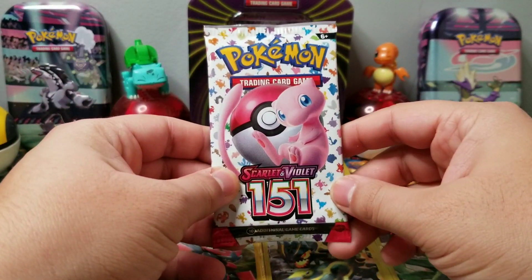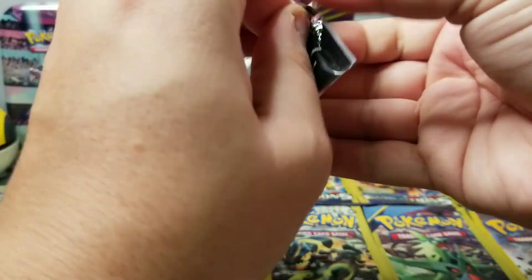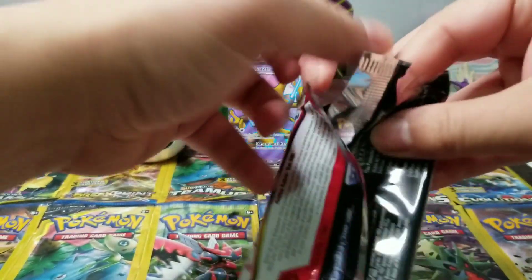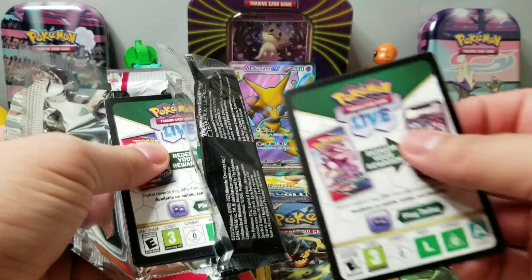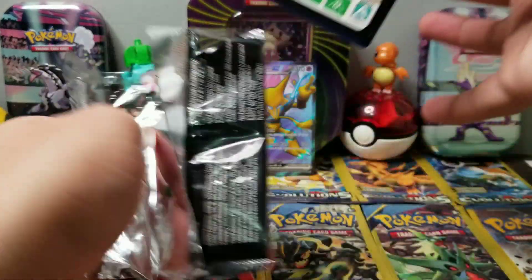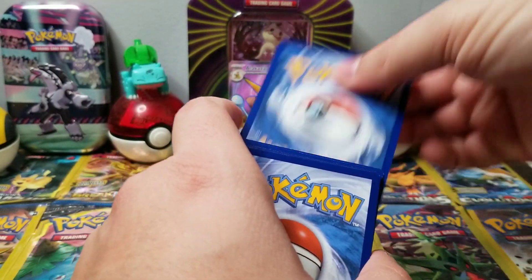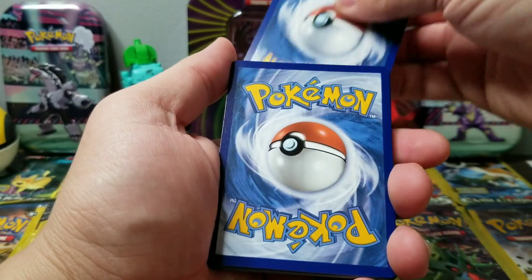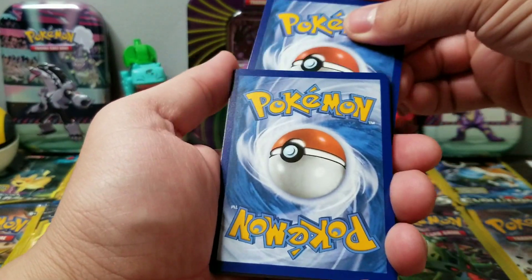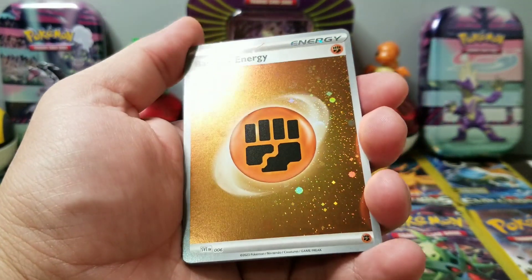All right guys, pack number two — let's see what we can get. Let's go Alakazam EX, come on, I love this set. Let me not jinx it. I'm not sure if the cold cards mean anything, but in that last one it was green. I don't know if that's changed. I'll guess fire — no, I messed it up. Okay, I'm gonna guess fire. Let's go — reverse holo fighting energy!